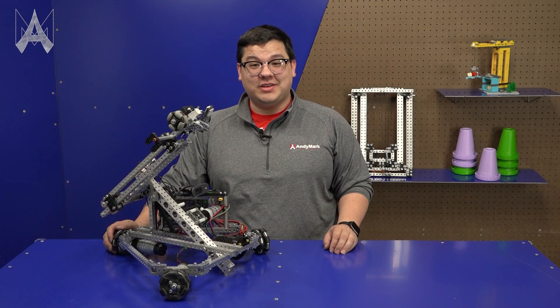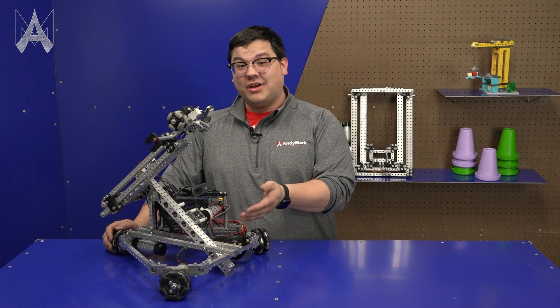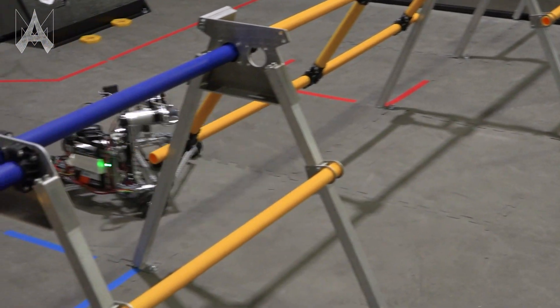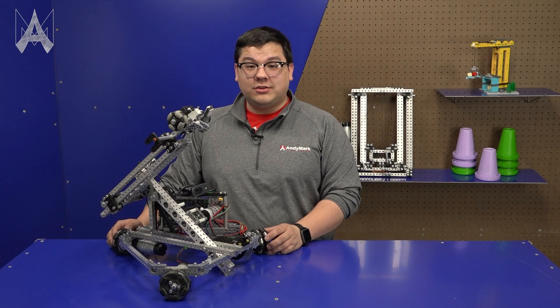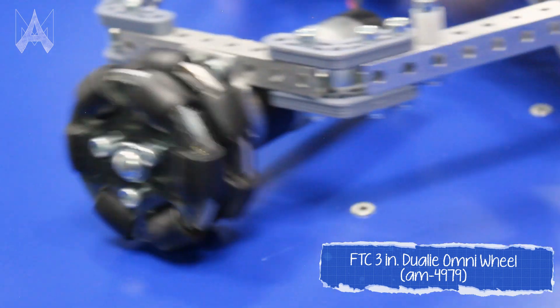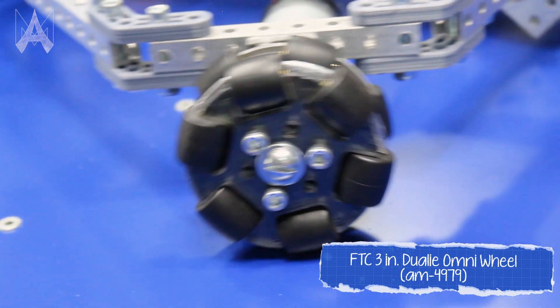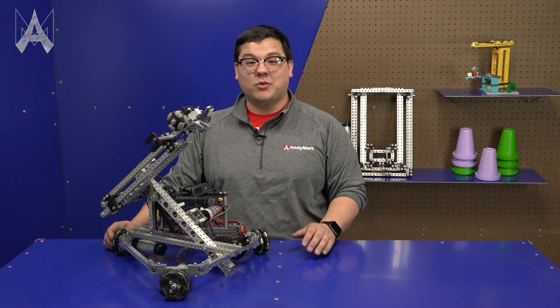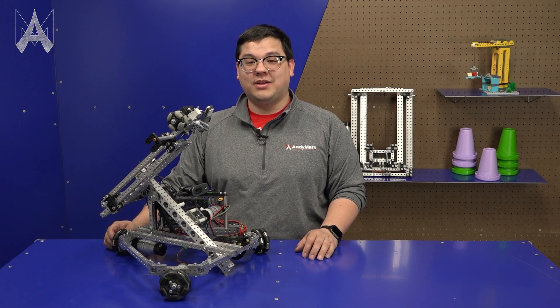Another potential drivetrain teams can choose is something akin to this — a Kiwi drive. Kiwi drives are highly maneuverable drivetrains that allow you to go in any direction you want, and additionally they only use three motors to achieve this. This particular chassis uses a dually Omni wheel setup, which increases the number of rollers per wheel and makes for a much smoother drive. Programming for a chassis like this is more complicated than a tank drive robot, so teams should take special note if they want more of a challenge.